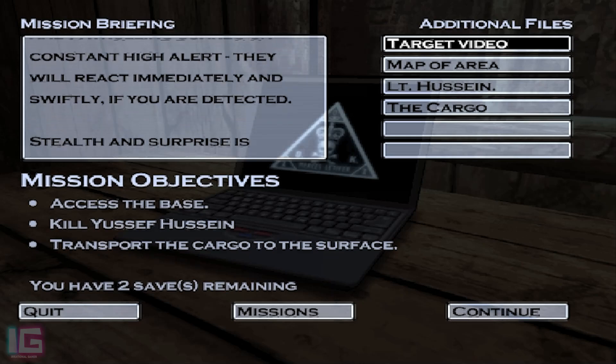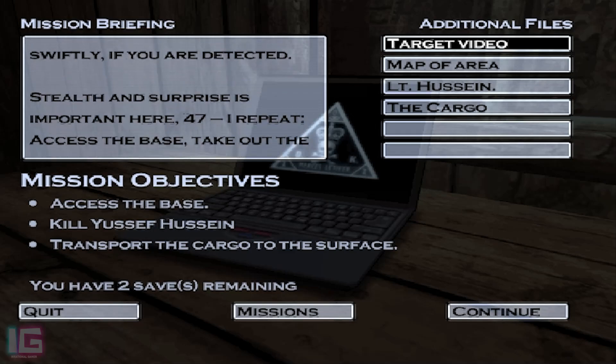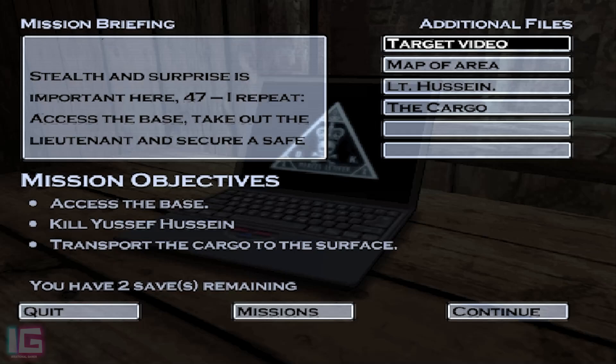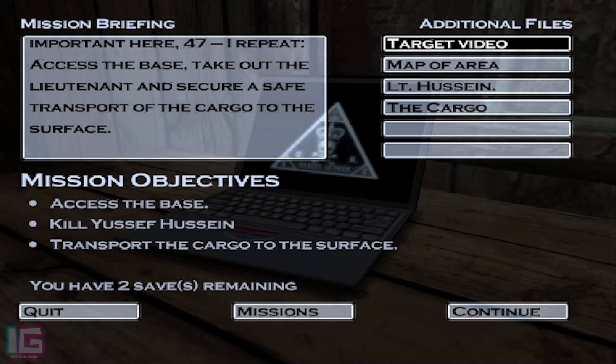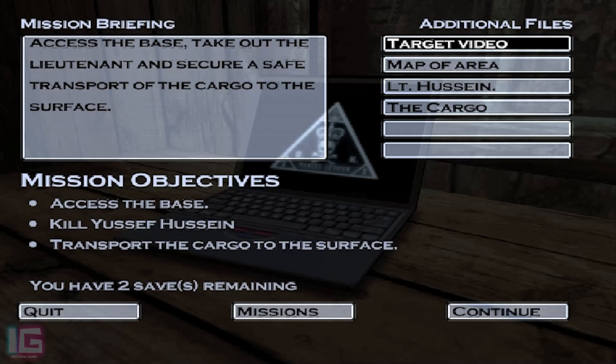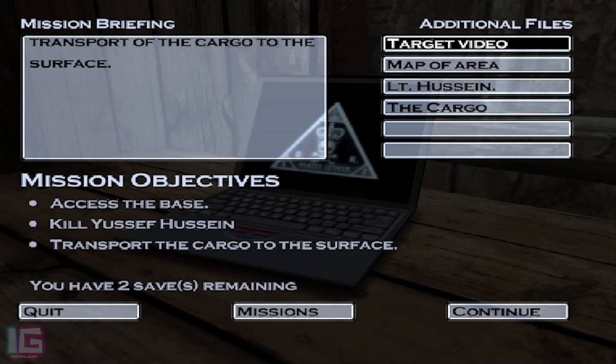47, I repeat: access the base, take out the Lieutenant, and secure a safe transport of the cargo to the surface. Stealth and surprise is important here, 47. Diana Burnwood says: 1st objective — access the base; 2nd — kill Youssef Hussein; 3rd and the final one — transport the cargo to the surface.